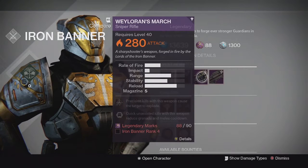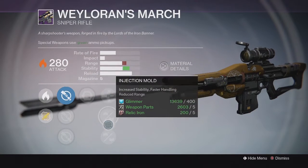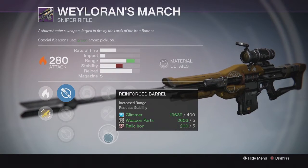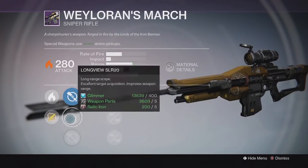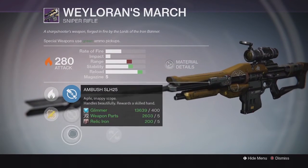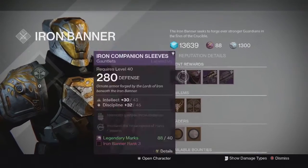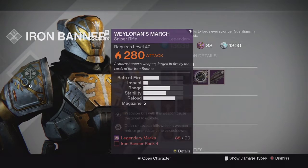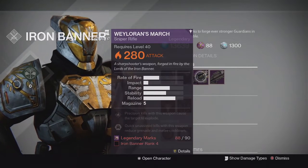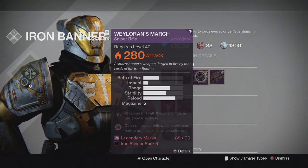Also at Rank 4 we have the Wailorn's March, which is the Sniper Rifle. This is a low-impact Sniper and it comes with Army of One and Firefly, along with Armor Piercing, Injection Mode, and Reinforced Barrel down the middle. Kind of average perks on the one he's selling, and it doesn't have Short Gaze — I prefer Short Gaze as a scope — though it has Ambush, which is a solid scope as well. It's also not ideal for Trials because it is a low-impact Sniper; Thousand Yard Stare is probably your best bet for Trials. But this one is still really good in 6v6 game modes for sniping in general.